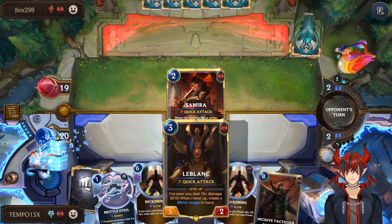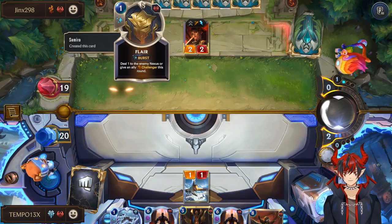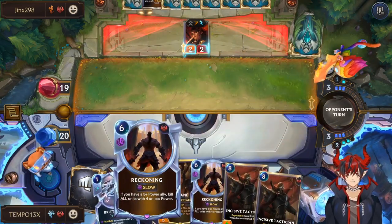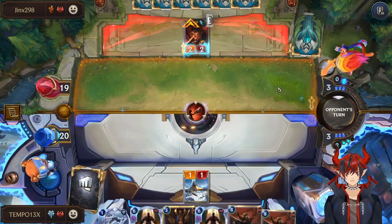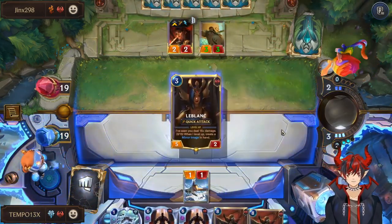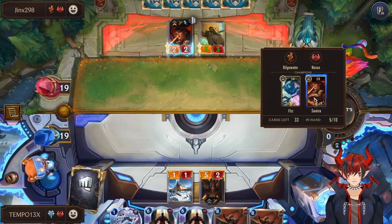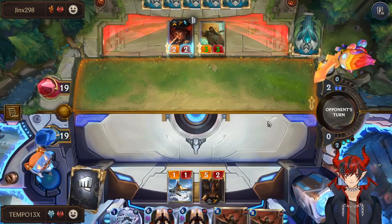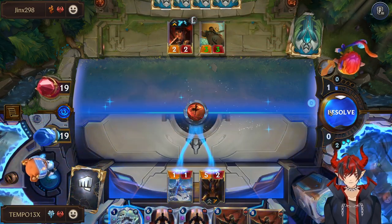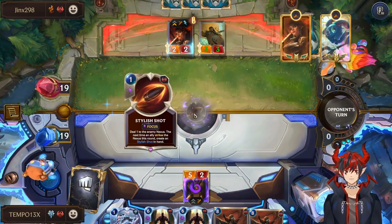And then we can slam LeBlanc right on turn 3. I'm sure they'll do something like Flare Challenger LeBlanc if they see it. Whoa — double Tactician. That's interesting. I see triple Reckoning and double Tactician, a deal one, and a Butcher. Let's play LeBlanc and then do Brittle Steel on Samira. The only problem with that will be All Out or a second Samira, so hopefully they tap out. Stylus Shot — deal one, stun, and go next turn.